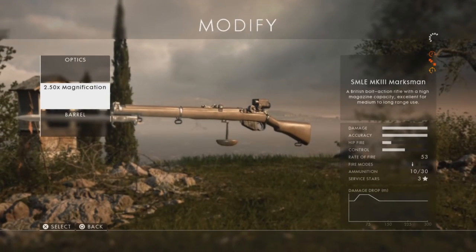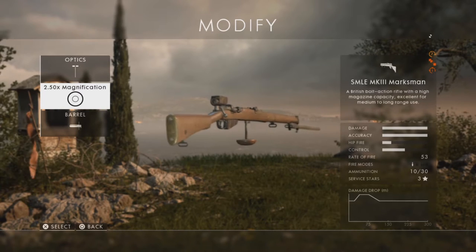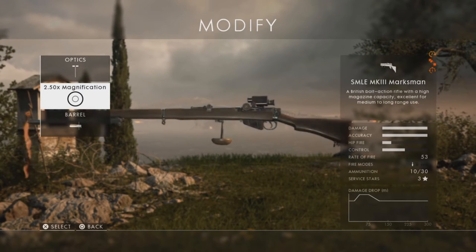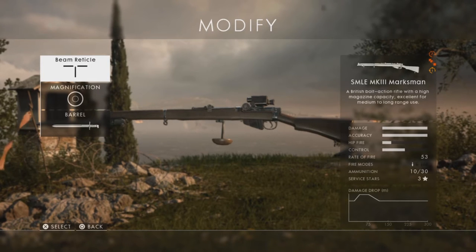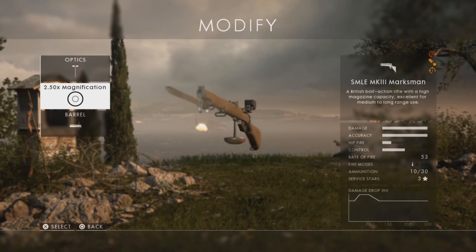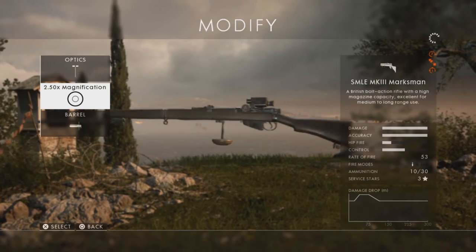Alright, the first step is to check your loadout. I'm using the standard sniper since everyone can use it and in my opinion it's one of the best in game — it's super easy to handle and I feel very comfortable using it. It's the SMLE MK3 Marksman. I've changed my optics to the beam reticle because it's simple to get used to and makes sniping a lot easier. I left the barrel on and set it to 2.50 magnification zoom.